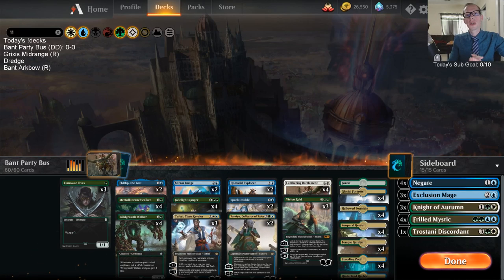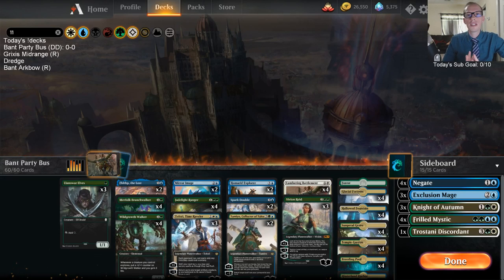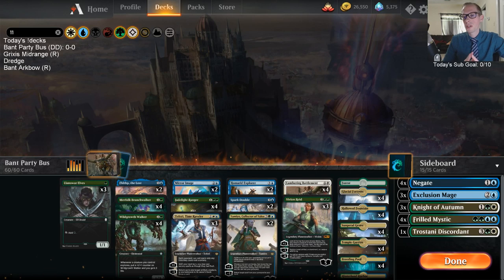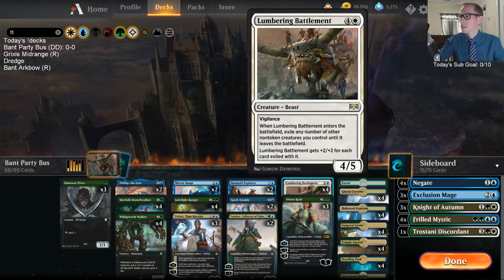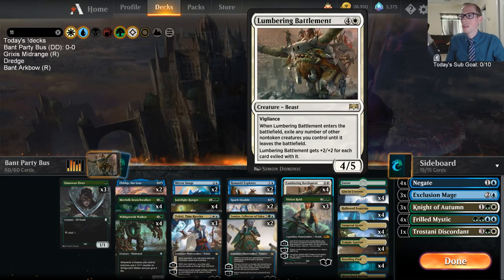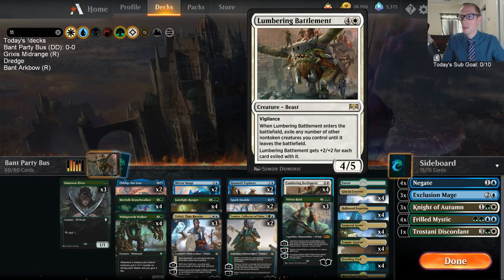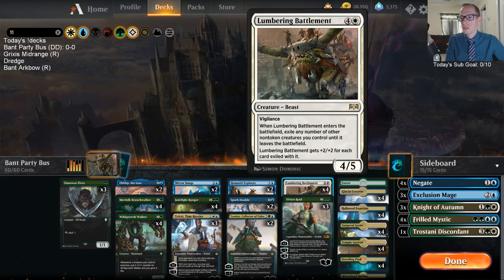Welcome everybody on Twitch chat and everybody on YouTube watching this video later. We're doing a Bant Party Bus — we had a donation for it. Just a couple of days ago we played Naya Party Bus, now we're going Bant, and honestly this looks a little better. It's still a janky deck, but that's the fun of it. Party Bus is all about Lumbering Battlement — getting enter-the-battlefield creatures out and then exiling them so that whenever Battlement leaves, they all come back and continue to gain value.